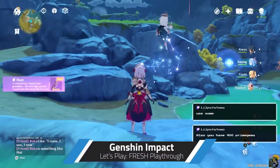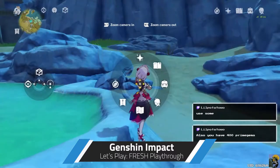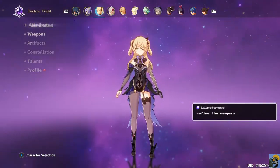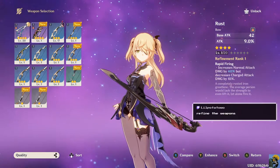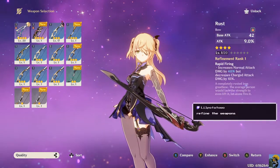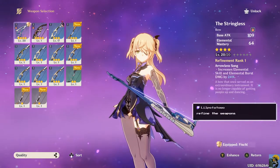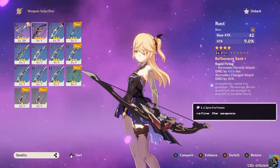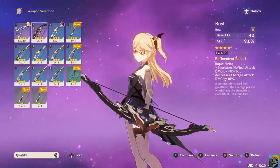All right, let's look at this bow. Okay, let me go back to the official screen. So this is Rust - interesting, it increases normal attack damage by 40% but decreases charged attack by 10%, so this is good if you want to fire really really fast. It also gives you a 9% boost to attack, so if you want to just stand back and fire like a machine gun, I think this seems interesting.